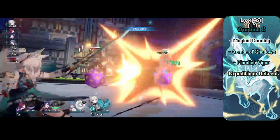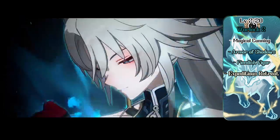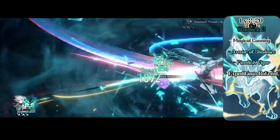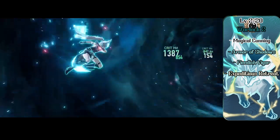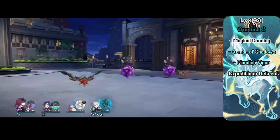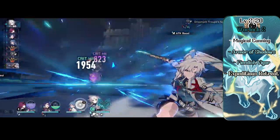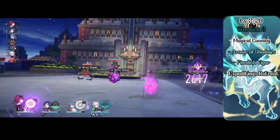At level 2 Warlock, Faischau gets Magical Cunning, which lets her perform a rite to regain half her warlock spell slots once per long rest. She also gets 2 more eldritch invocations: Armor of Shadows, which buffs her AC to 13 plus her dexterity modifier, and Fiendish Vigor, which gives her 12 temporary HP as an action. She also picks up the first level spell Expeditious Retreat.